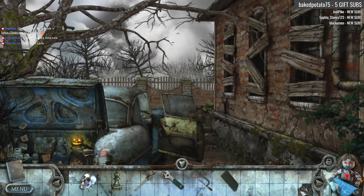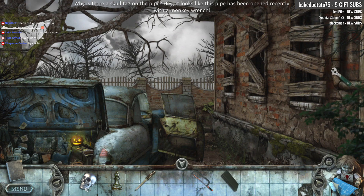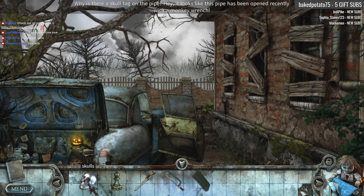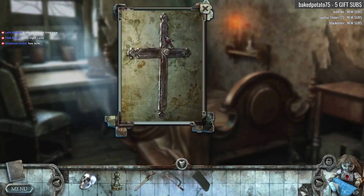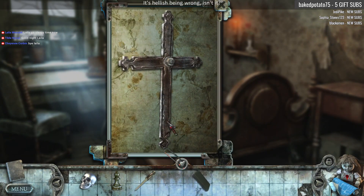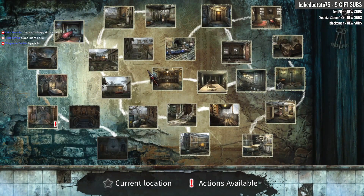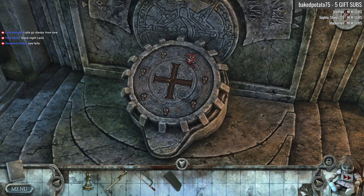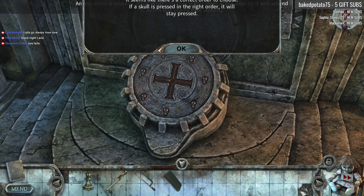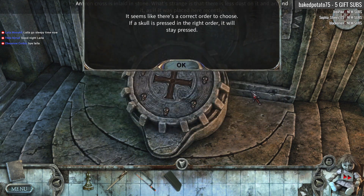It keeps making me come back here. I didn't even realize that was a thing — this is where we're using this to get the final skull. We still have not dealt with the cross in Grandma's bedroom, which I thought would have been a perfect opportunity to use that same tool. But no. Throwing it away. It seems there is a correct order to choose — if the skulls are pressed in the right order, they will stay pressed.